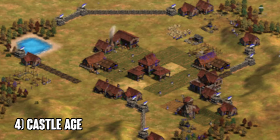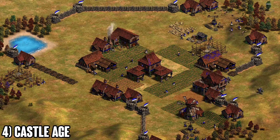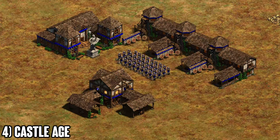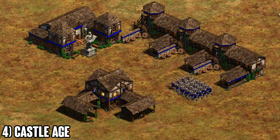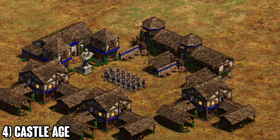Castle age is easy in terms of what to do but hard to execute because a lot is happening. For the archer player there are three options. The first is all-in: get thumb ring and ballistics, don't make another town center until you have those upgrades, and you can go up to three ranges. Only do this if your civ has thumb ring or something strong in early castle age — you want to end the game right there in castle age.